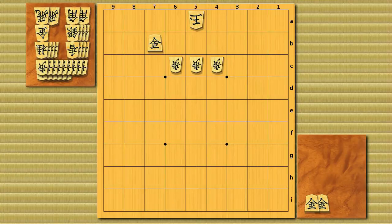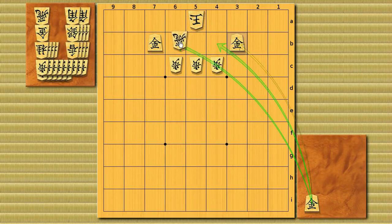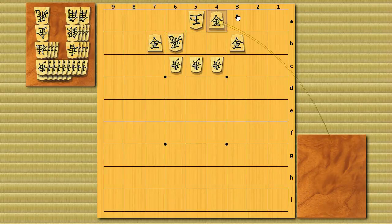Brinkmate in one — this is very simple. The answer is a gold drop to 3b, and it's a simple brinkmate. Black is threatening this gold drop and this gold drop, and white can't protect both. If white protects both with a gold, you can drop a gold here. The best white can do is dropping a rook, but you can drop the gold, and when the king runs the rook is blocked, so it's a checkmate.